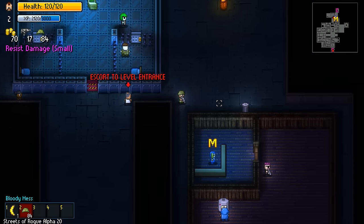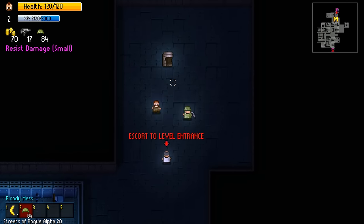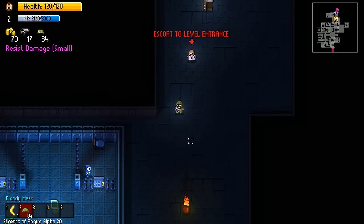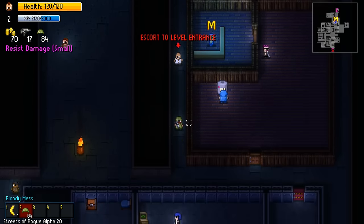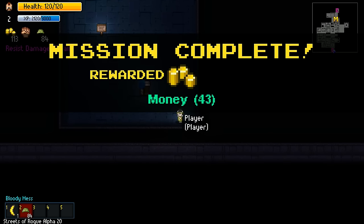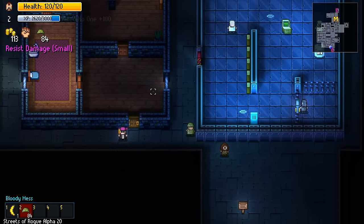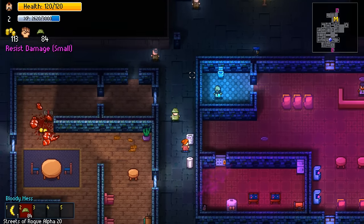A drug dealer. We don't have that much money and we are pretty much done already. Escort to level entrance, not to the exit - whoops! Sorry about that. I made a quick cut while running across the city, because obviously that wasn't super exciting. We alerted no one, apparently, and we also killed no one - and we got some bonuses from that.